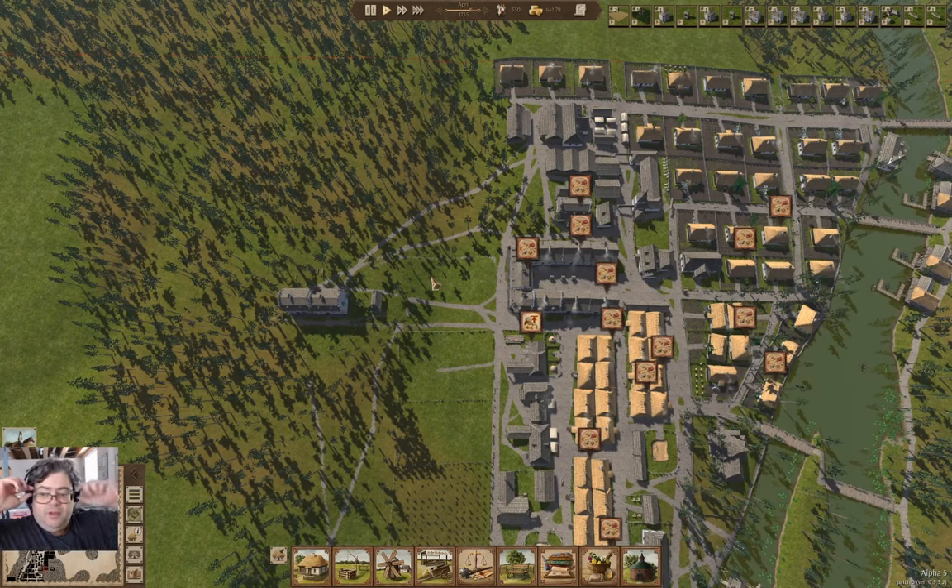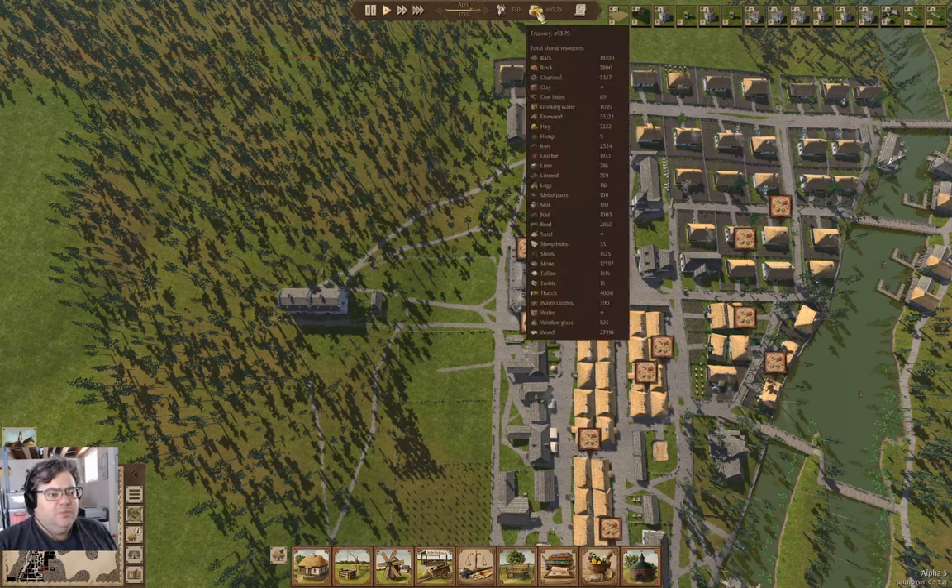Hey everyone, welcome back to Island View in Ostreve. It's 1735 — we're 14 years in, and we have 330 people. And we have some cash.